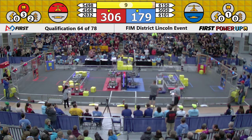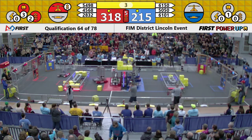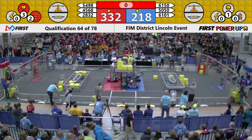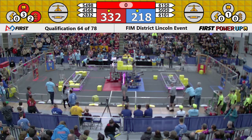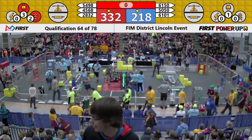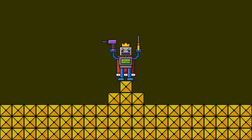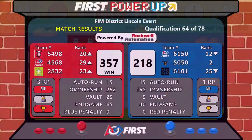They're attached, they're climbing, going up high. 61-50 joins them on the platform along with 61-01 — all three robots on the platform on the blue side. 28-32 going up high, they got it. 45-68 as well joins their partner on the platform. Way to go, guys. Good match. Let's take a look at those scores from match number 64 — the Red Lions winning with a score of 357 to 218. Way to go, guys.